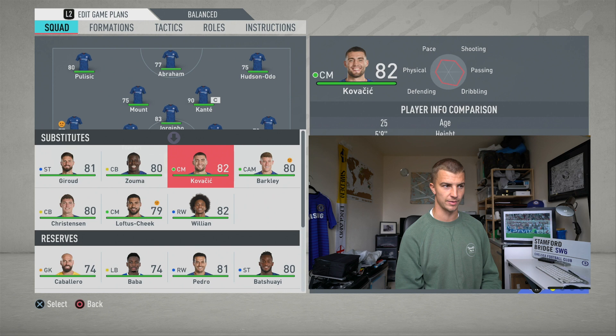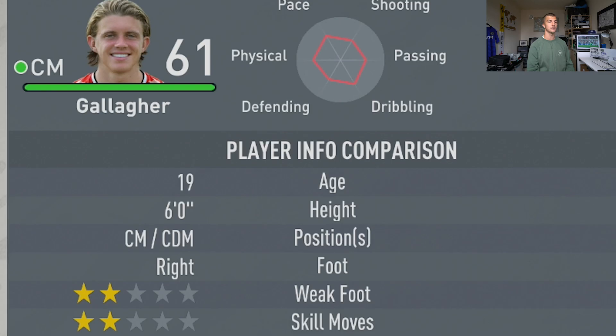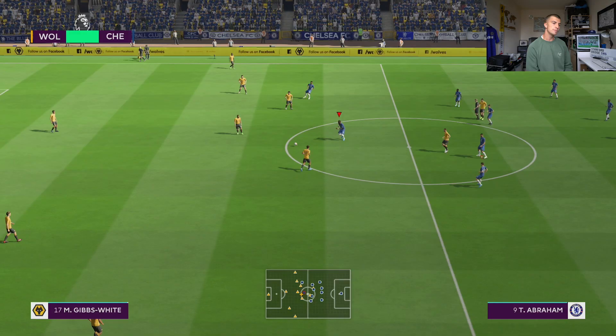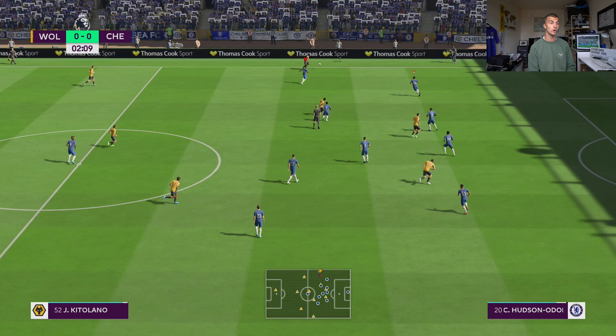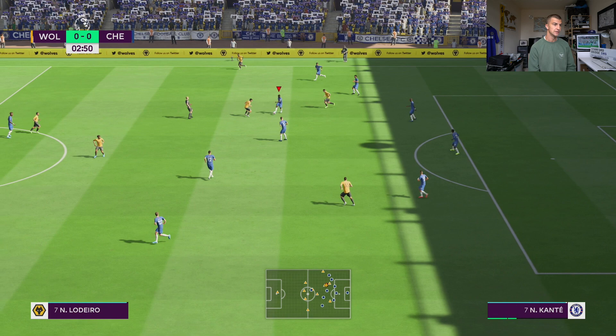We're going to stick Willian on the bench. We won't have Caballero on the bench, which could bite us. We'll also put Ruben Loftus-Cheek in instead of Mount. The morale of the players isn't ideal right now — we'll have to fix that. Conor Gallagher — two-star weak foot, two-star skills — we'll work on it. Wolves are actually in the bottom three right now. We've got Derek Ray and Lee Dixon as commentators but it'll mostly be me. Hoping to go to the Molineux and get a victory the same way we did in real life.